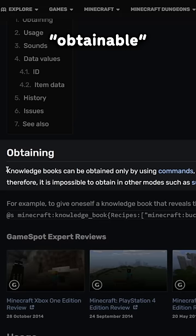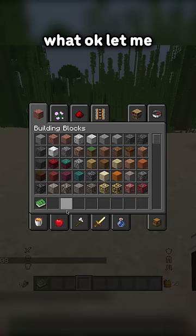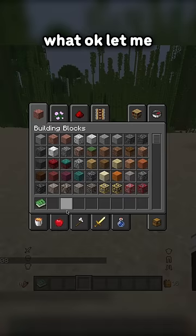What's a knowledge book? Obtainable through commands. No way! Okay, let me know if you guys want a video on this.